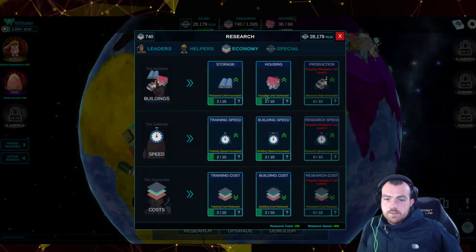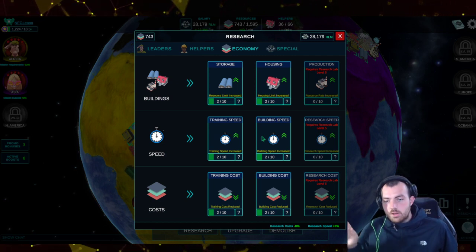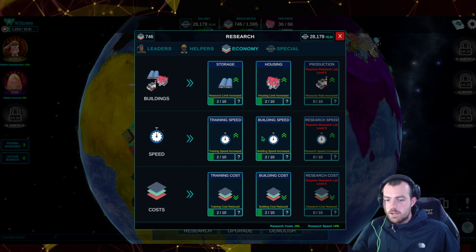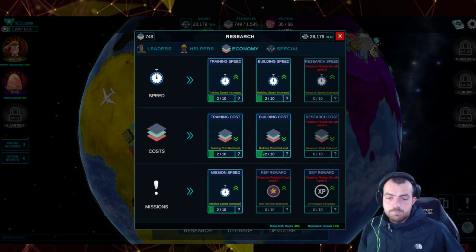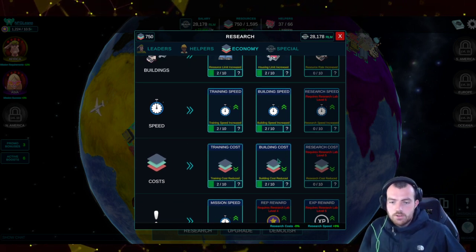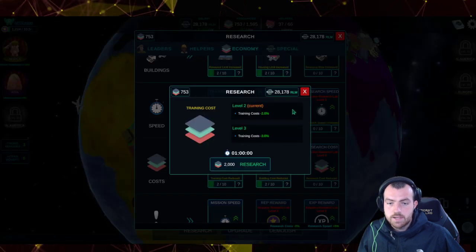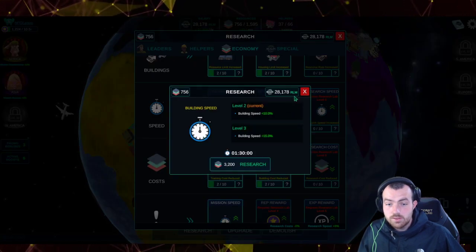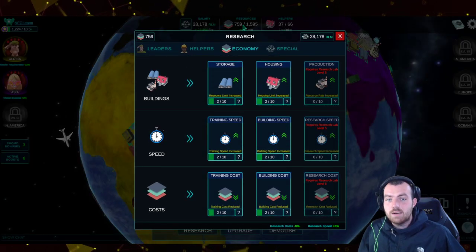It's important to know the levels required for each research. This level three research lab lets me access different research tiers. You want to do the highest level research in the highest level research lab — otherwise you might be wasting an opportunity. We're looking at building cost reduction and training cost reduction, which require around 2,000 resources.